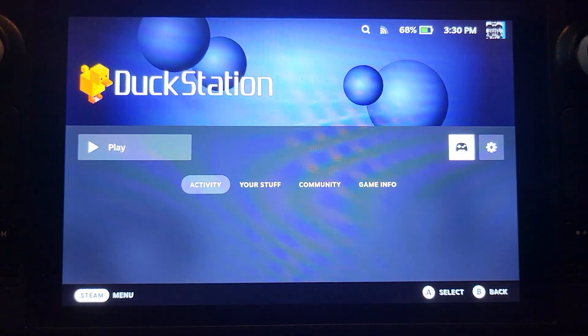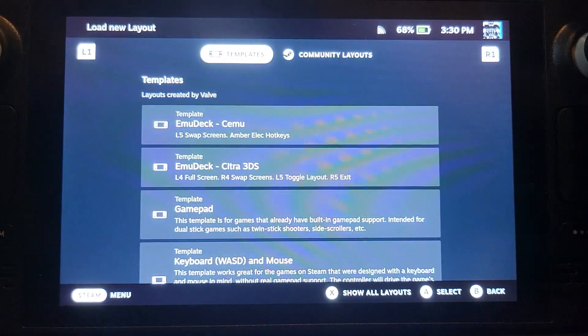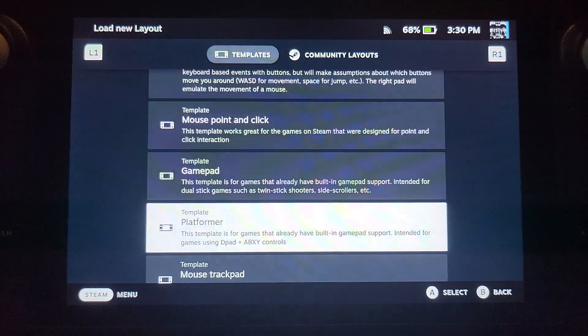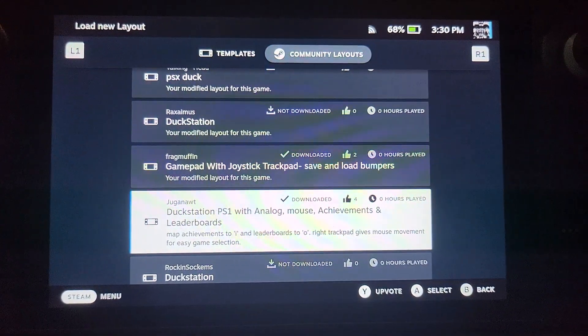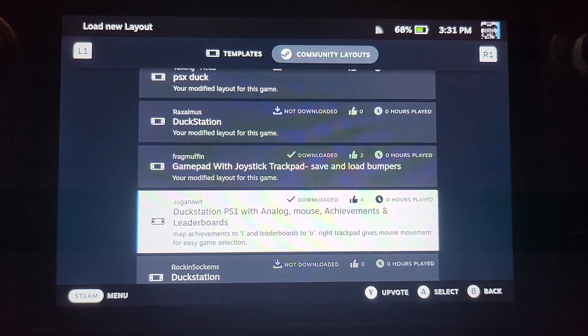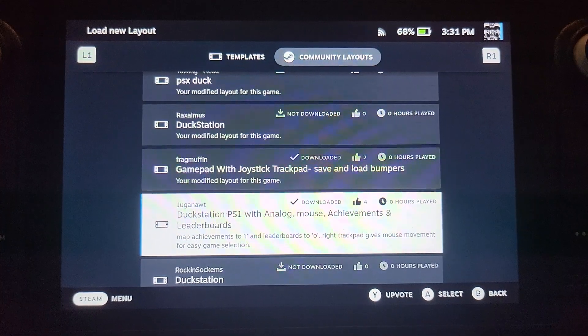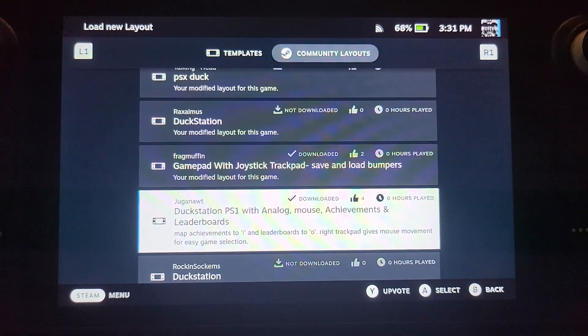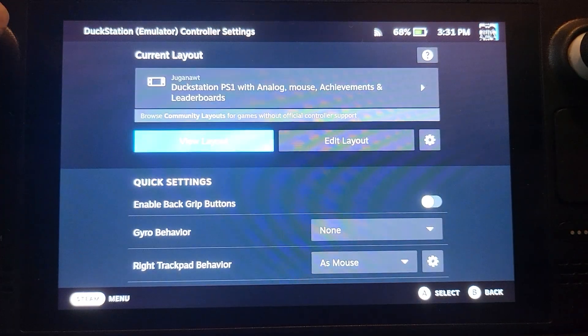Before running DuckStation, go to the Controllers section and find the community layout called 'DuckStation PS1 with Analog Mouse Achievements and Leaderboards.' There are other DuckStation configurations — feel free to check them out. This is the main one I use and prefer. Just press A to download and enable it, and leave everything as default.